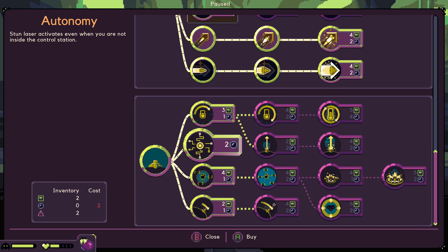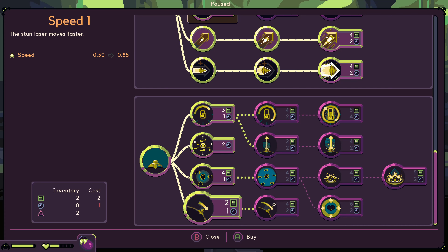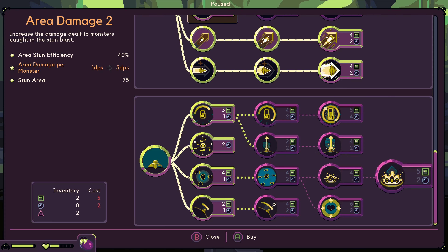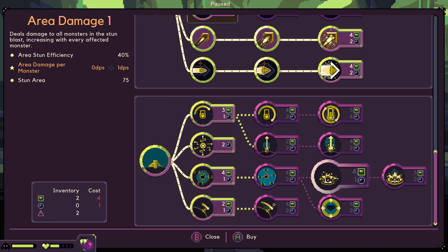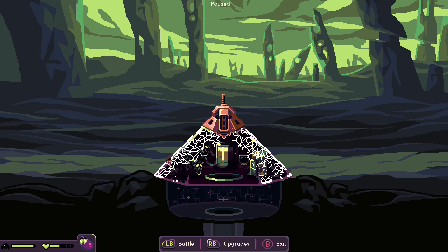Stun laser — we never checked that out. Free autonomy, that sounds good. Area stun, that's not too bad as well. Move speed and firing stamina — that'll increase its firing time cooldown. All sorts of good things. And what's this all the way at the end? Area damage as well? Oh, that's very nice. So many decisions.